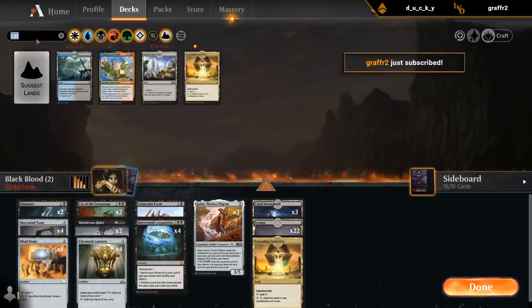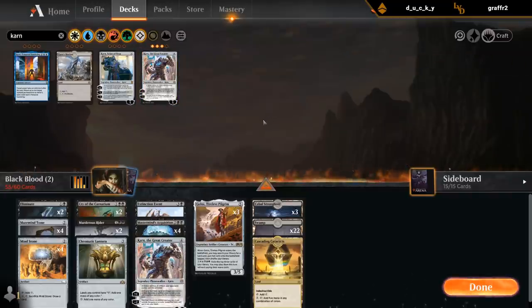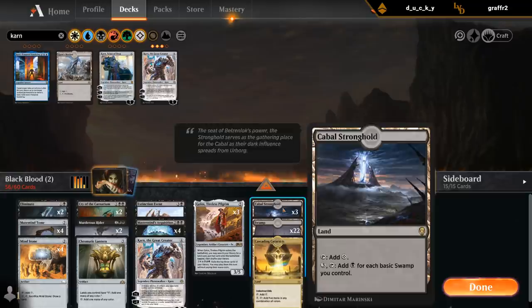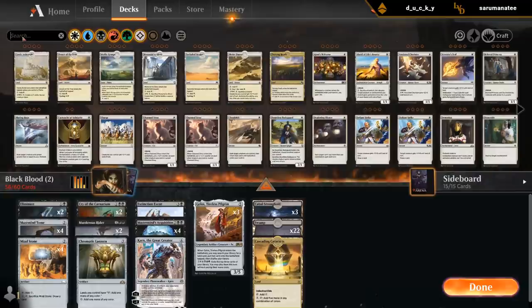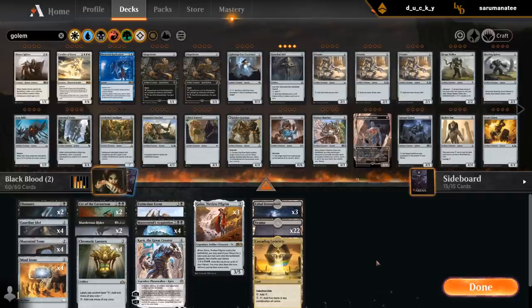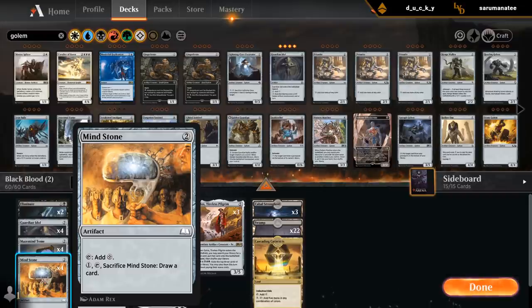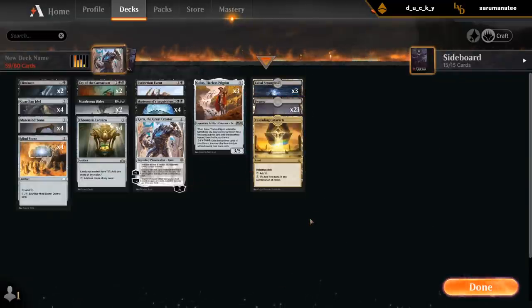I wanted to try Karn as well — Karn the Great Creator, which can potentially search up some cards. Usually I don't want Castle when I'm playing Cabal Stronghold because we really want to maximize the number of Swamps we have. This is 56 cards. Another new card we can play is Guardian Idol as another two-mana ramp artifact. Of course we've got to play Mind Stone as every respectable Historic deck should. Probably playing 25 lands — that might be okay.